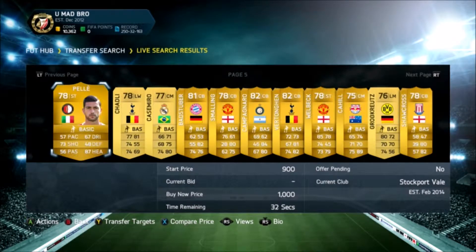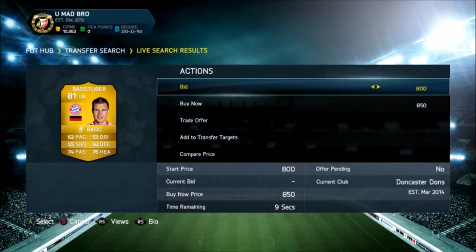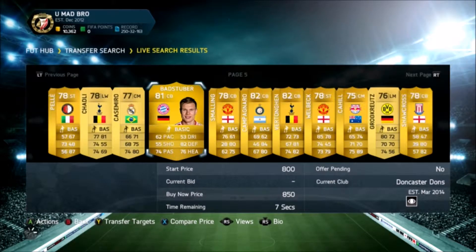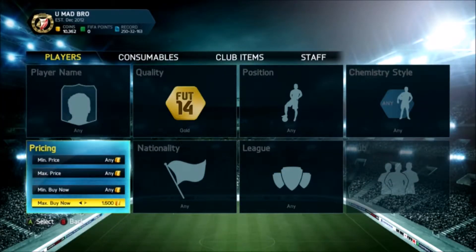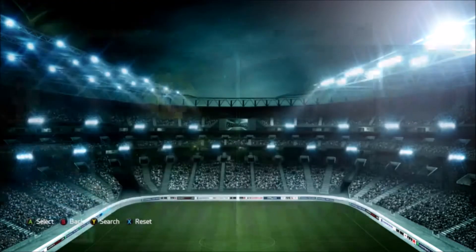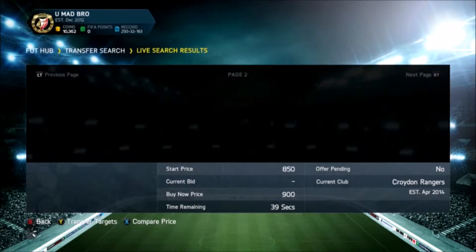Our first random player that we picked was the 81-rated Bayern Munich monster, Badstuber. He doesn't look the best, but he's in the middle centre back position in a 3-4-2-1 formation — the one that has two CMs, a left mid, right mid, left forward and right forward. Not a bad formation; I don't like it as much as the 3-4-1-2 but what can you do.